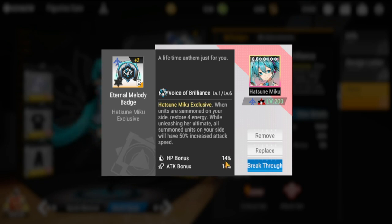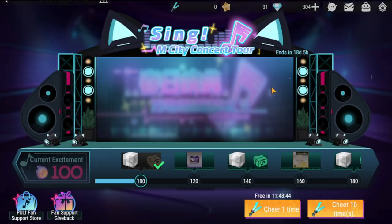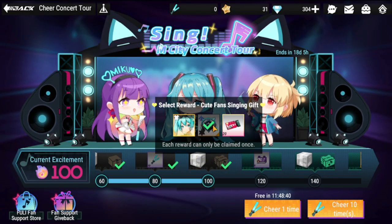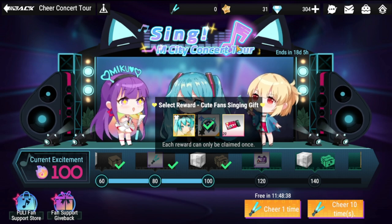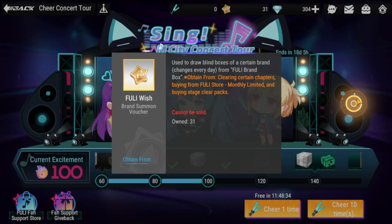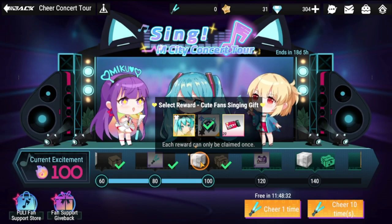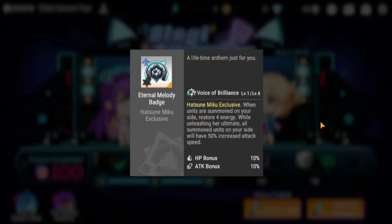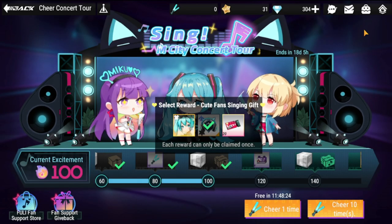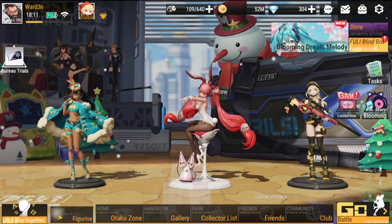This badge is found in the Concert Tour event. You'll need to spend Fully Wish currency to progress far enough to obtain it. If you don't have it or don't want to get it, there are other recommended badges to consider.